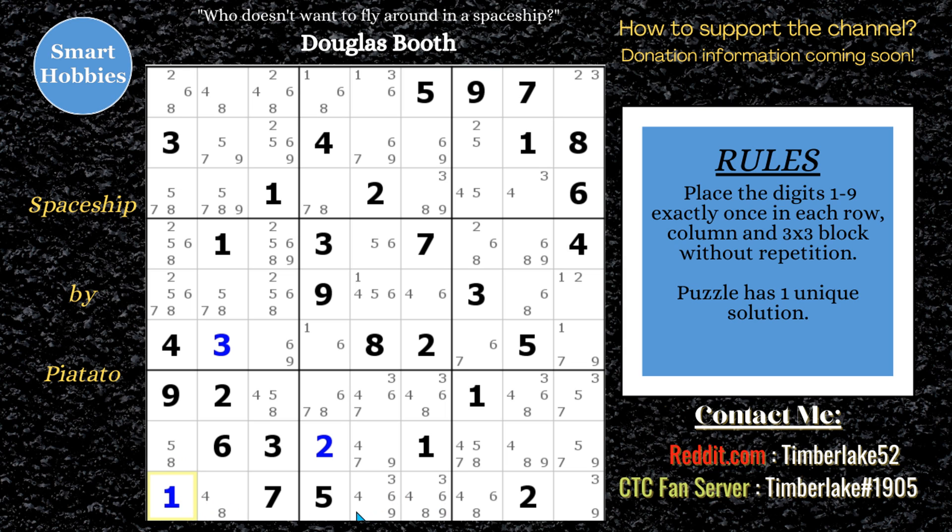Looking across the rest of row nine — can't see anything else to solve there. Going to do a quick peek to see if there's any pairs I may have missed or something to follow up on after making a few of these solved cells. Don't see anything right now. Let's go on to the candidate filtering. Nothing I can do with the ones — move on to the twos. I do have a finned X-wing; that's what I see first with the twos.